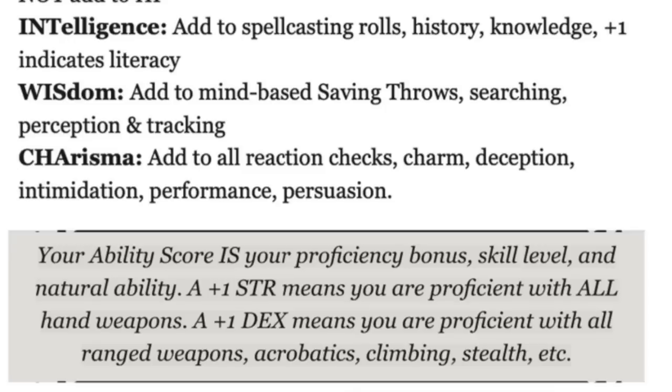When you level up in Deathbringer, at every other level — levels three, five, seven, nine — you just add one to any ability score you want. In Deathbringer, your ability score is your proficiency bonus, your skill level, and your natural ability in one.